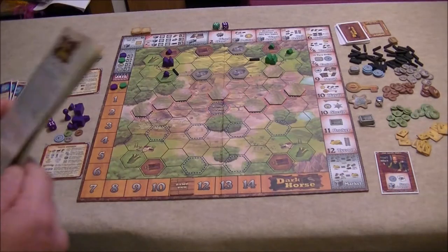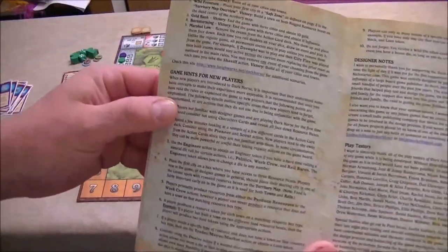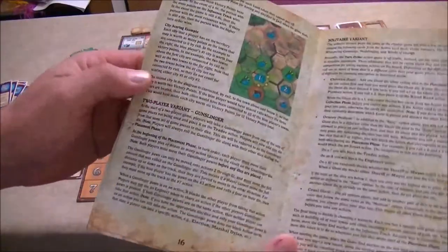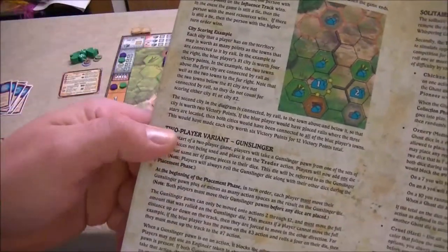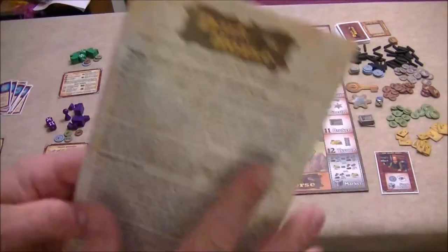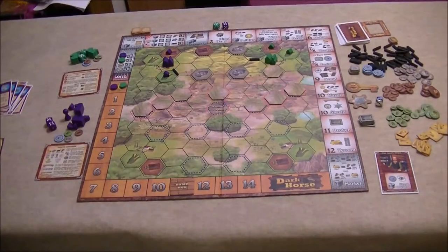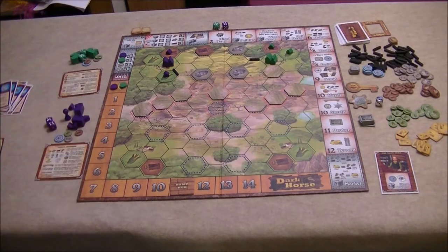Finally, there's the rulebook with all sorts of information — game hints for new players in the back, as well as some variants. You can even play this game solitaire, and there's a two-player variant called Gunslinger. Lots of different options to play this game, all in the rulebook. Now let me get this game set up and I'll show you how to play.